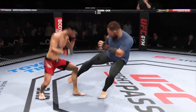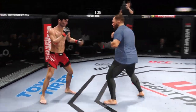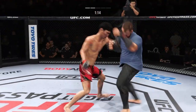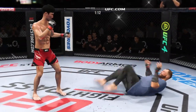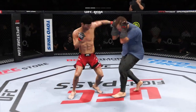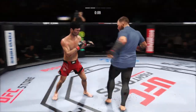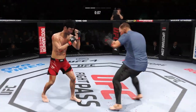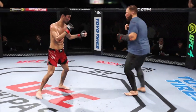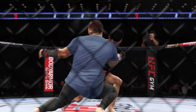Nice one-two there. He blocks the punch. Left hook to the head. He's very tricky when he throws to the body. Continues to mix it up, going to the head, mixing in some body shots. Nice looping punch. Punch is blocked. Big power shot there.